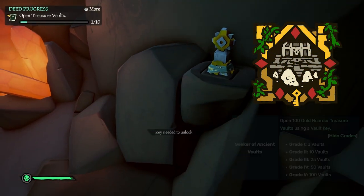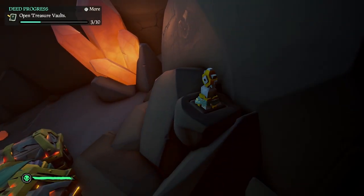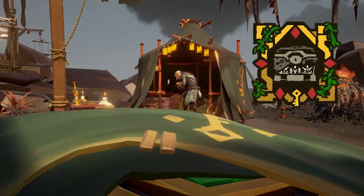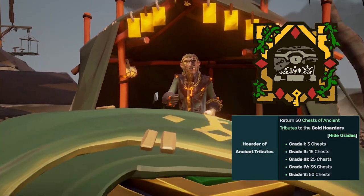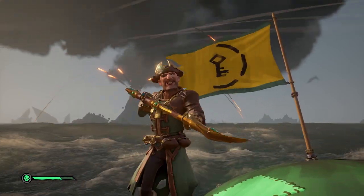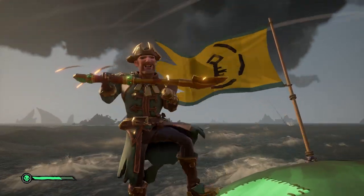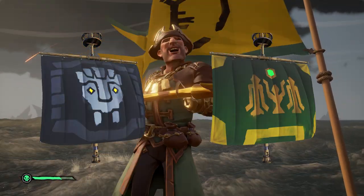Seeker of Ancient Vaults requires players to open 100 treasure vaults. And finally, Hoarder of Ancient Tributes has players selling 50 chests of ancient tributes to the Gold Hoarders. If you complete these last two commendations, you also gain the ability to purchase two new ship sails: the Ancient Tribute Sails and the Ancient Vault Sails.